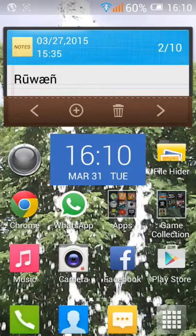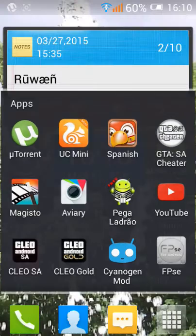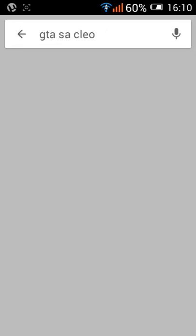First of all, you need to go to the Play Store and download GTA San Andreas Cleo. Let me just show you. There, you just search it.